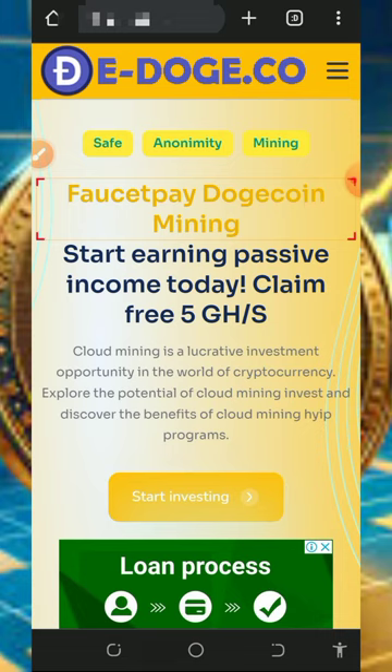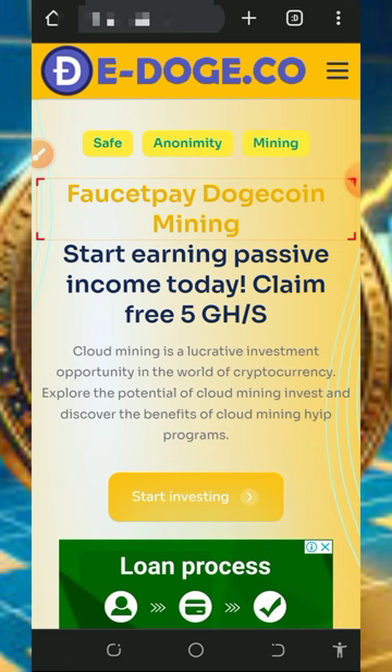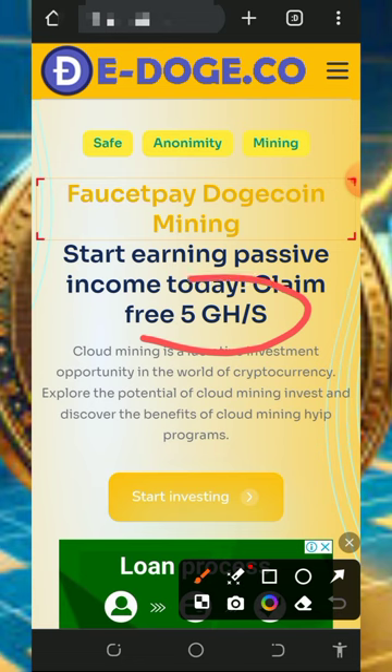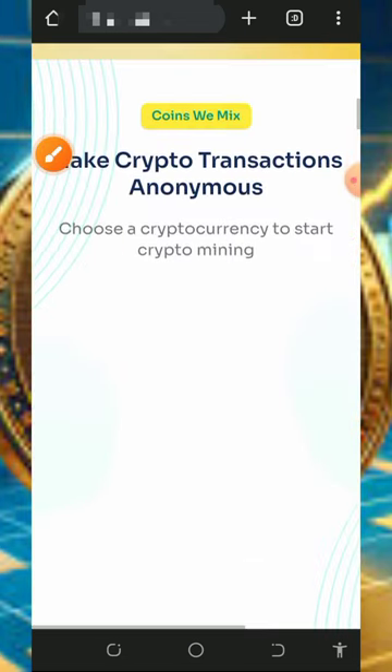Let's continue. We're going to discuss this website called edodge.co. edodge.co is a Dogecoin cloud mining website where you can mine unlimited Dogecoins every single day. The best thing about the platform is that once you start, you receive a free five-year mining power which lets you mine for free without any deposit.